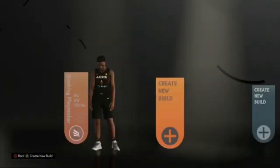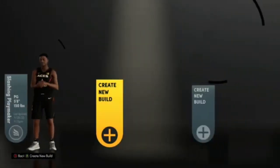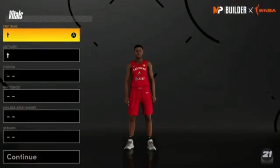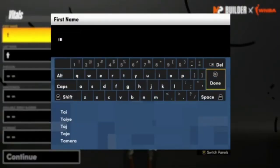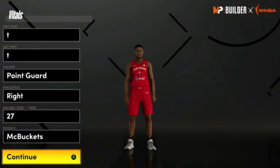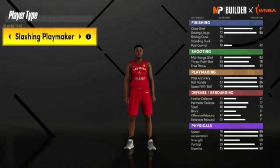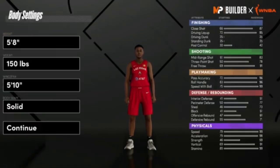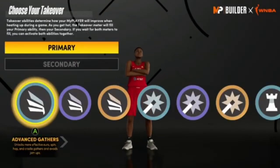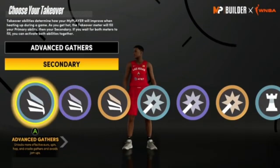Once you get here, go over and hit 'create new build' — this is what you'll see whenever you do this for the first time. Then hit a name, choose any random position (that really doesn't matter), and hit continue. Choose any archetype that you see, you don't have to mess with that at all, and then choose any random takeover as well.